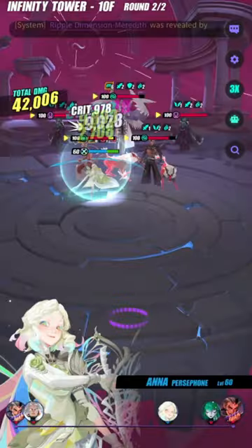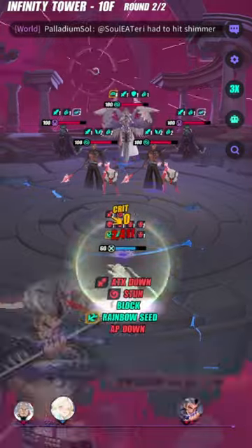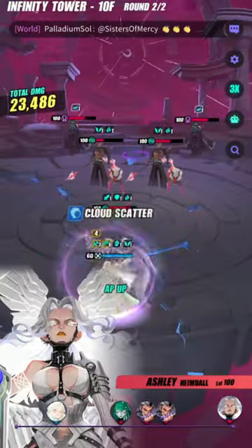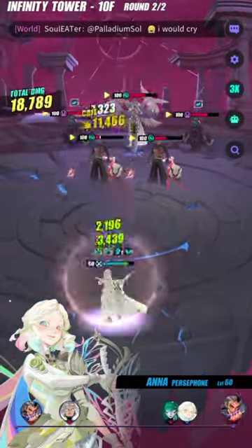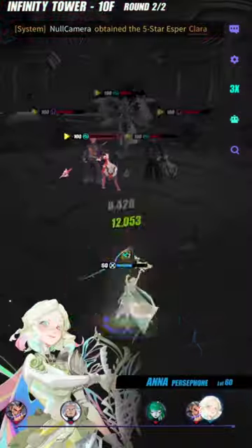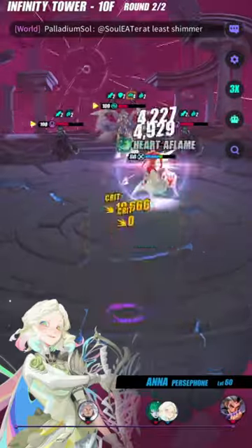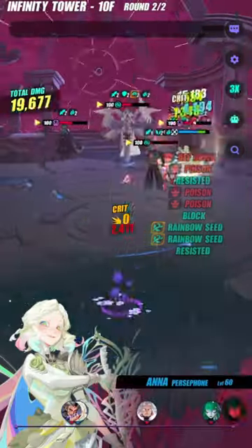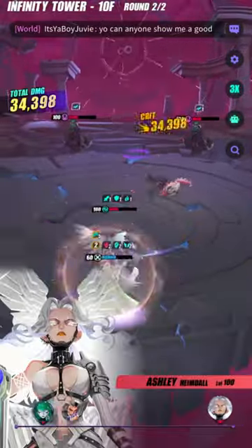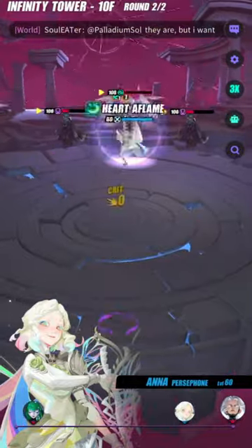So yeah, Ana doesn't really work against lower ITs. But in Infinity Tower 10, it is perfect for her because there's not that many multi-hits. In the first floor, Unas multi-hits with his S1, and the rest doesn't really multi-hit. On the second wave, Yun Chuan multi-hits with his S3 and S1. The only problem on the second wave is Hilda — if you get slapped by Hilda without your immunity buff, you're kind of screwed. There's a bit of RNG there, but I got this run on my first attempt.